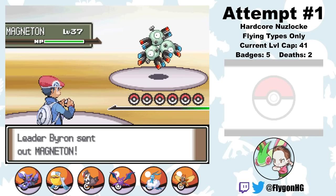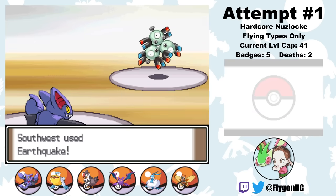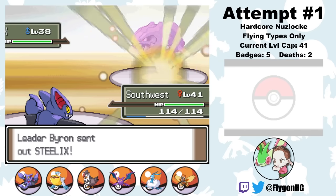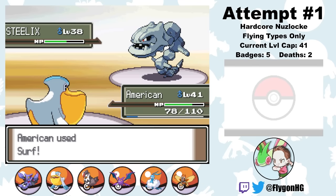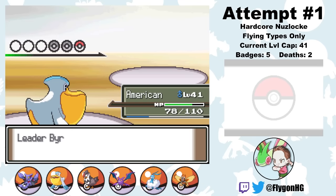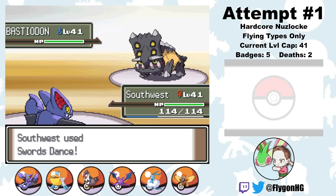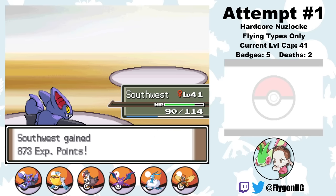It's time for the fight against Byron for badge number 6. In theory Steel types should be kind of hard for flying types, but it's Byron. Southwest just kills Magneton with an Earthquake. Steelix is second, so we switch to American on an Ice Fang and one-shot him with a Surf. Then it's back to Southwest against Bastiodon. Since Southwest has pretty mediocre attack IVs, Earthquake isn't a guaranteed kill, so I have to play around Metal Burst. I set up Swords Dances as Bastiodon goes for Iron Defenses until he makes the mistake of going for a Taunt, which gives me the opening. A single Earthquake brings down Bastiodon, winning us the always easy sixth gym badge.